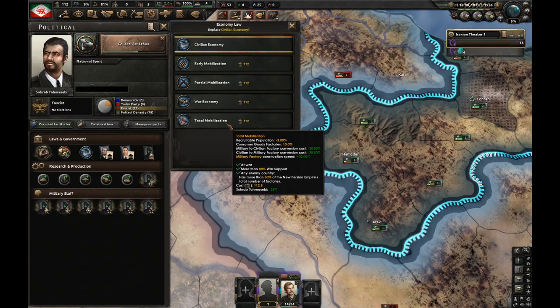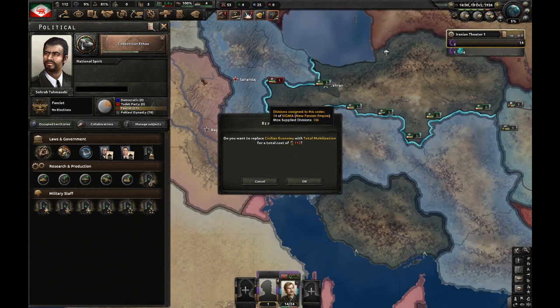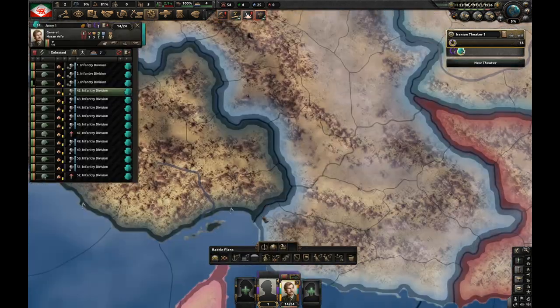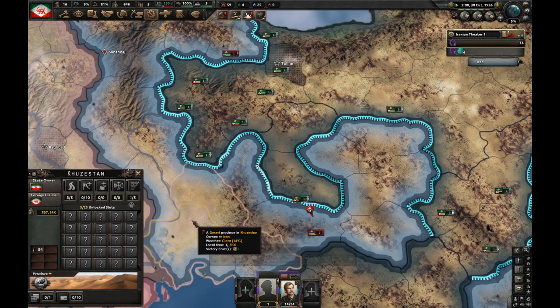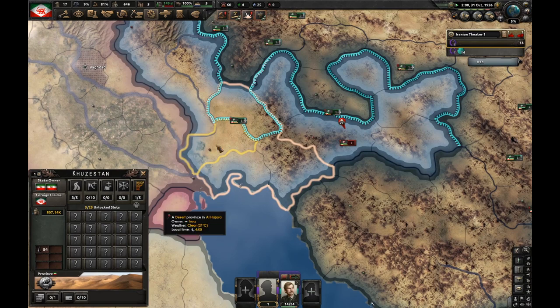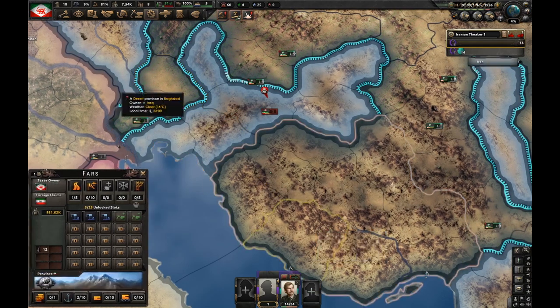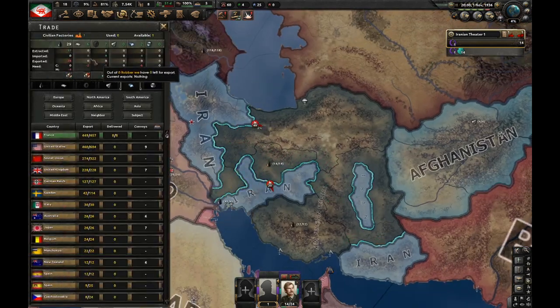Now I'm going to go for total mobilization — I can definitely do it. I'm going to lose manpower a bit but I'll get it back eventually. Next I'm going to conquer the central and eastern parts of Iran for more manpower. I'm also going to take this city right here because it has tons of oil, free naval dockyards, and extra factories. So now I've got six naval dockyards and tons of oil — countries are eventually going to buy oil from me.